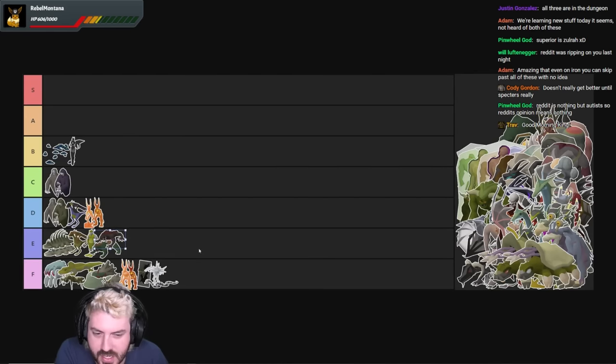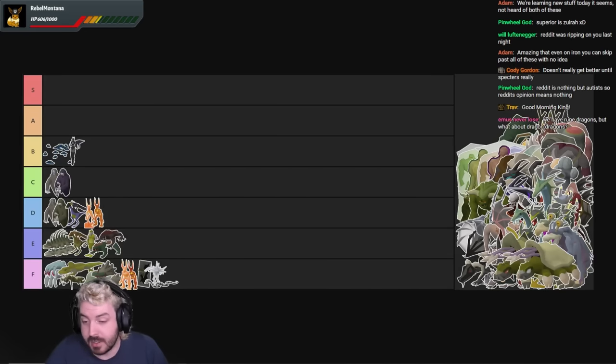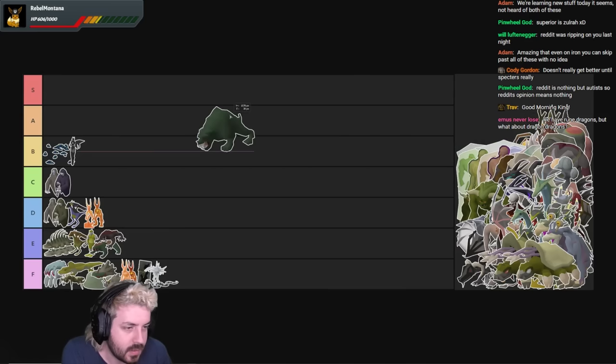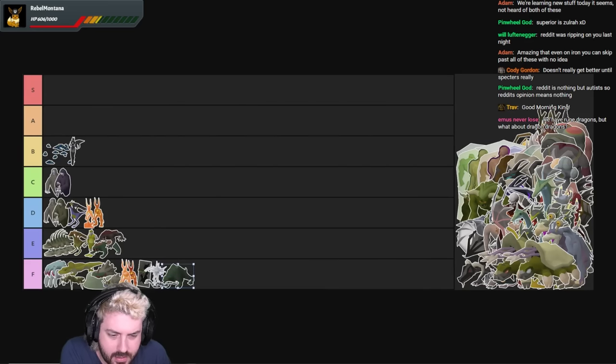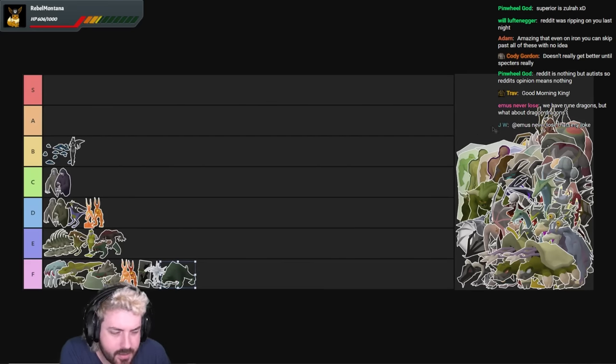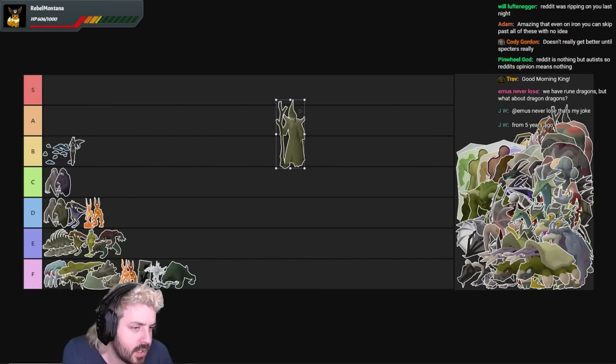Normal Basilisks are shit — they're essentially Cockatrice with more health, more annoying but more XP. Terror Dogs — I can't imagine anyone doing these ever, killing them after the one you need to kill for the diary. F tier. Terror Dog for a terrible task.